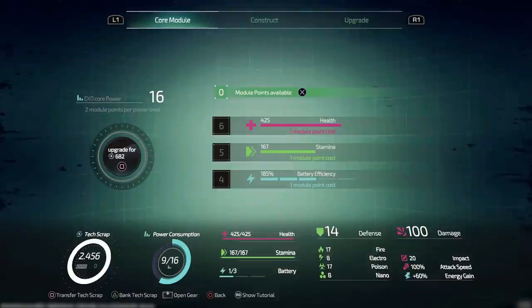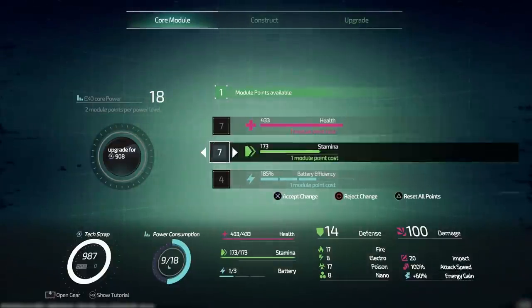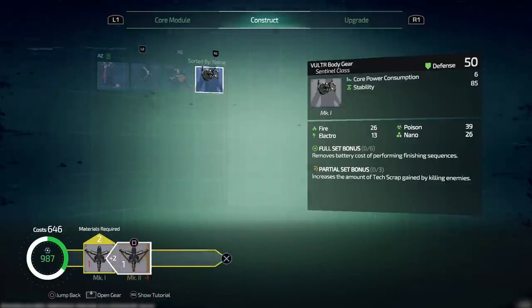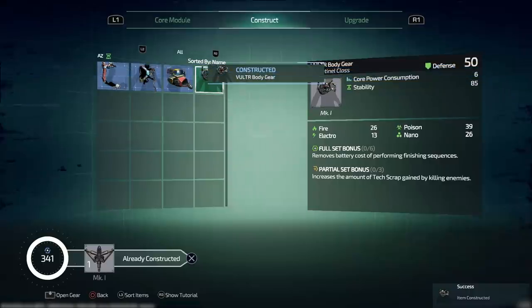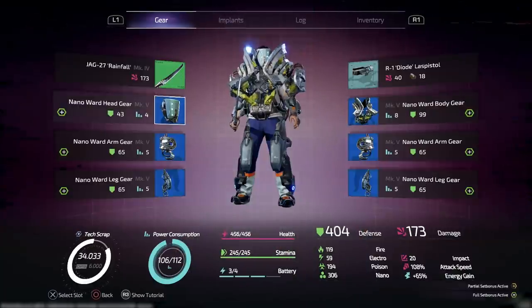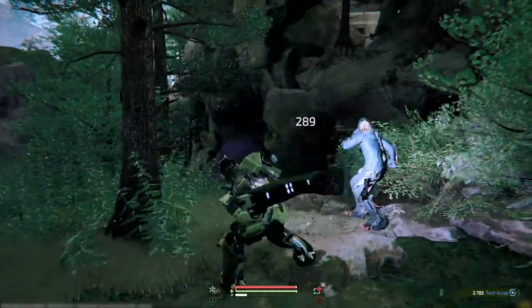Your ExoRig is centered around your core power, which dictates how much gear you can attach to your suit. Each piece of armor and every implant comes at a cost, so choose wisely. Most pieces of armor you find have both partial and full set bonuses, allowing you to either specialize or hybridize the way you want to fight.